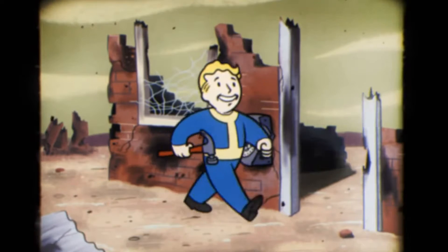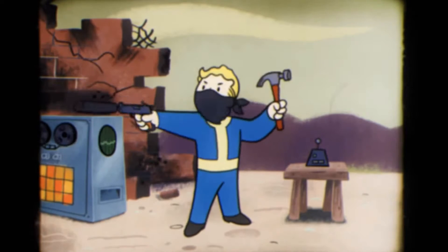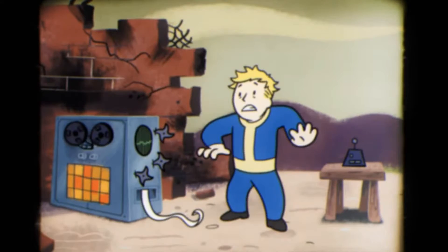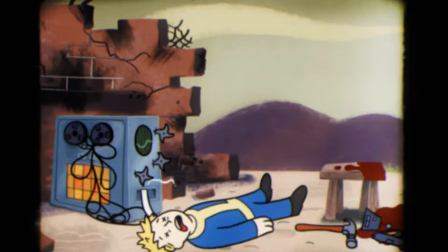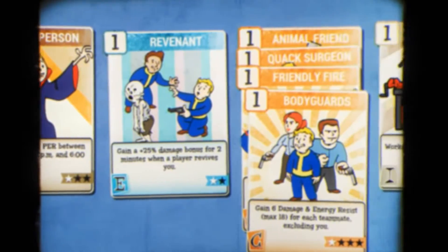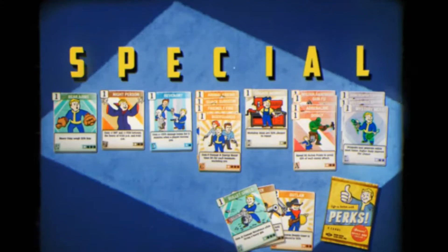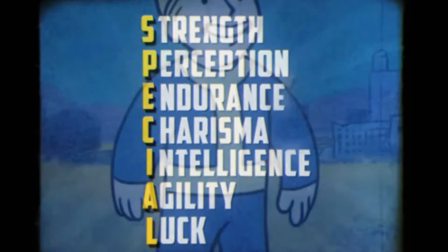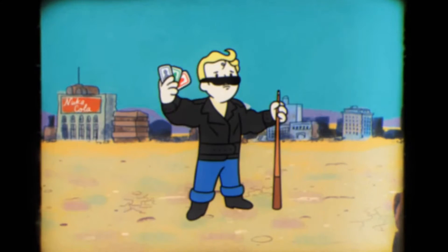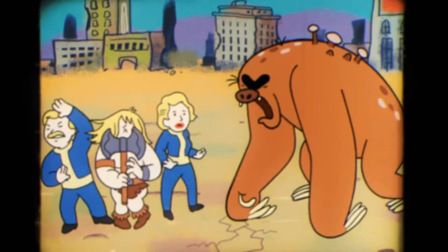Charisma perk cards — Charisma helps with bonuses in interactions with other players. Animal Friend — all ranks are unknown. Blood Sucker — rank one: stimpacks now satisfy thirst, no longer irradiate, and heal 50% more; ranks two and three unknown. Bodyguards — rank one: gain 6 damage and energy resist, max 18, for each teammate excluding you; rank two: gain 8 damage and energy resist, max 24, per teammate. Friendly Fire — all ranks unknown.